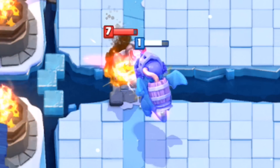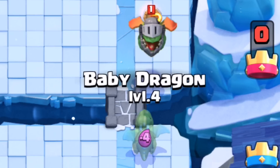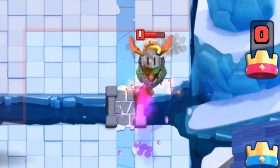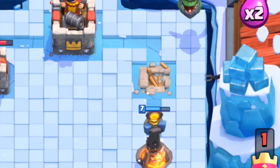Check it out as it burns through the Giant, turns and wipes out the Mega Minion, still at 50% health. Right here we've got Inferno versus Baby Dragon. Baby Dragon is going to lose, and lose by a lot. The Inferno Dragon's still about three quarters health right there. It's just crazy how good this Inferno Dragon is.